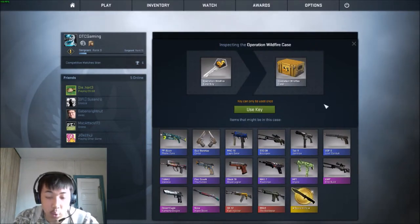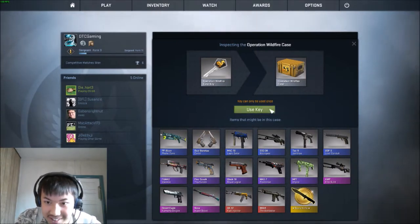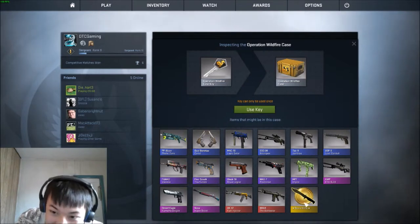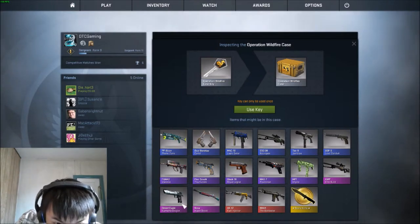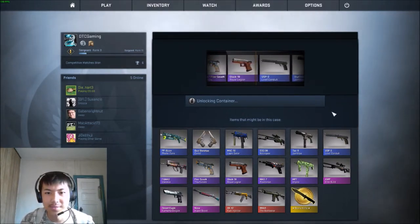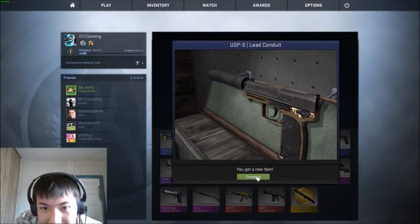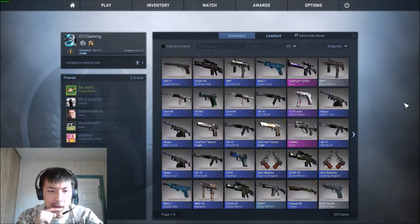I don't have any from here honestly. I like how all of these look — they all look pretty good, especially the Bison. I wouldn't mind getting the Bowie knife though. I really like the Desert Eagle, the Kamucho Dragon. The USP doesn't even look that good honestly — well worn. I'm going to go buy more, I'll be right back.